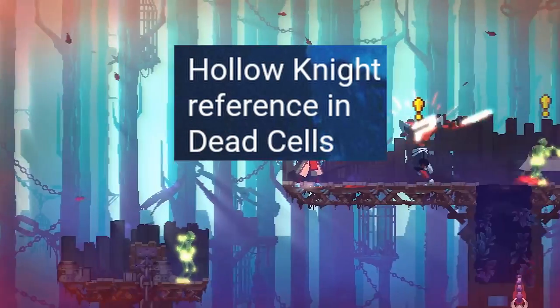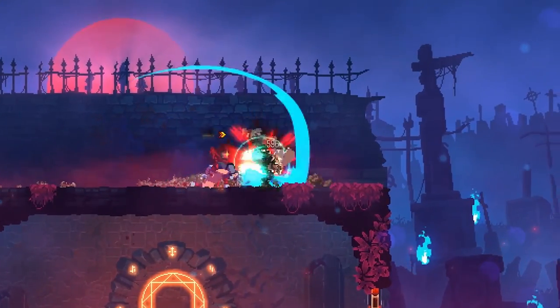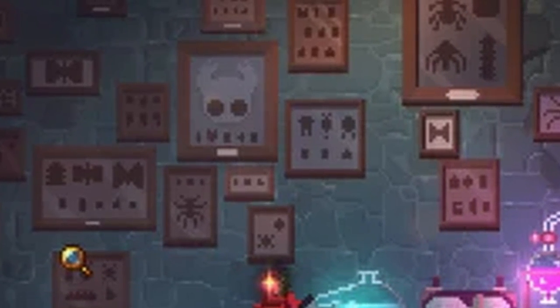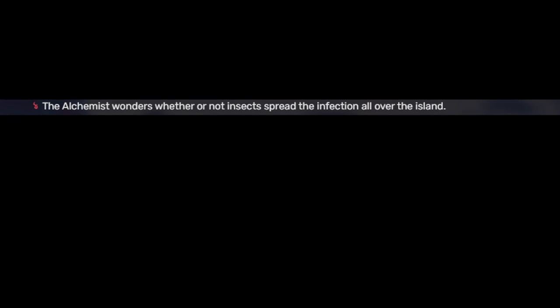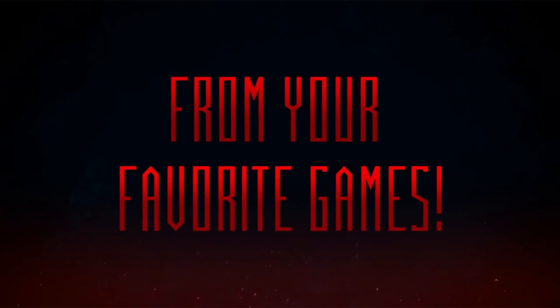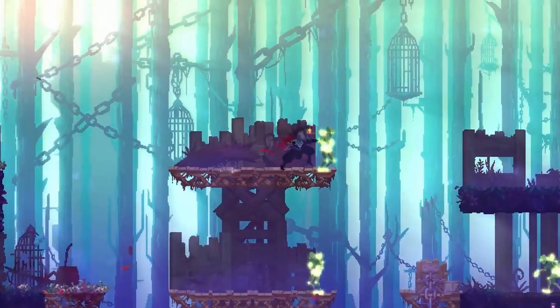Hollow Knight reference in Dead Cells. Dead Cells is no stranger to referencing other games, and Hollow Knight is no exception. When entering an alchemy room with insects on the wall, a closer look reveals the pogo-bouncing Knight making a cameo as an easter egg. Dead Cells lore also states that insects help spread the malaise infection—a loose parallel to Hollow Knight's story about insects spreading and suffering an infection. Dead Cells' 'Everyone Is Here' update also added the Knight's classic nail as a weapon equipped with its signature pogo bounce.